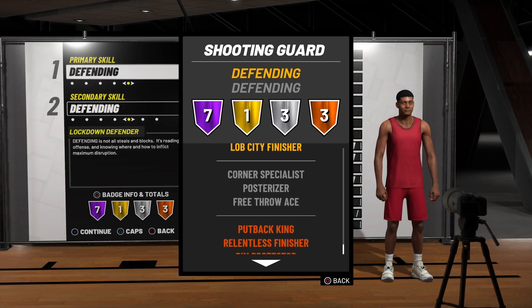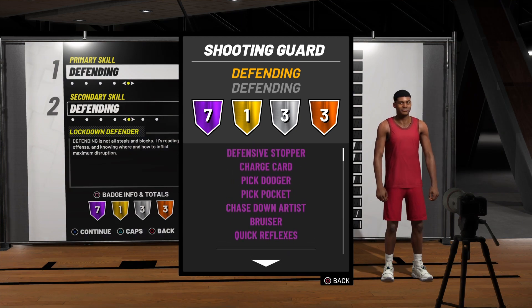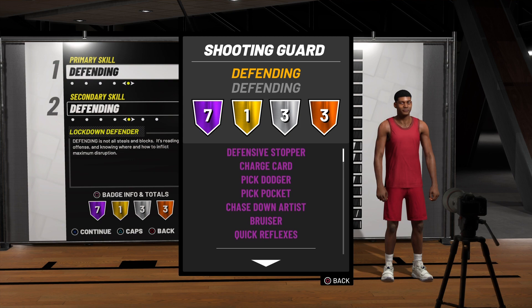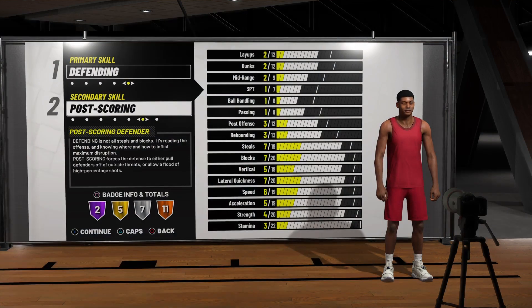They even get Corner Specialist on silver as a shooting guard build, so they'll be knocking it down from the corner. As a small forward I heard they get it on bronze, but after seeing what lockdown defenders can do with these stats, I might consider making one.